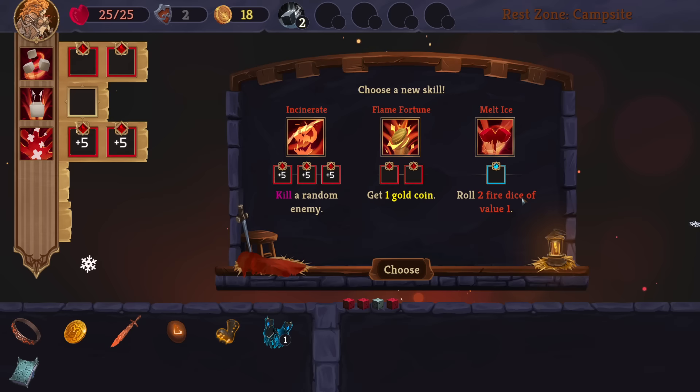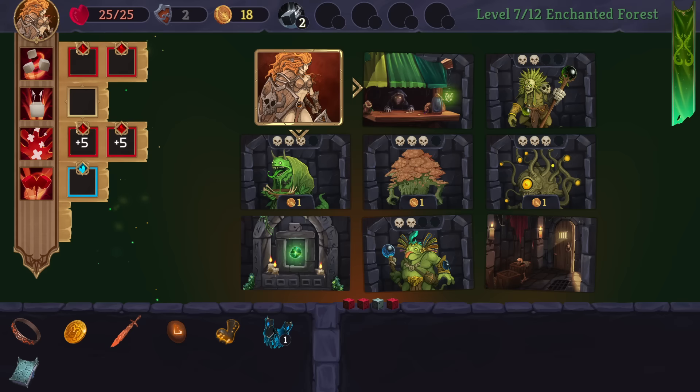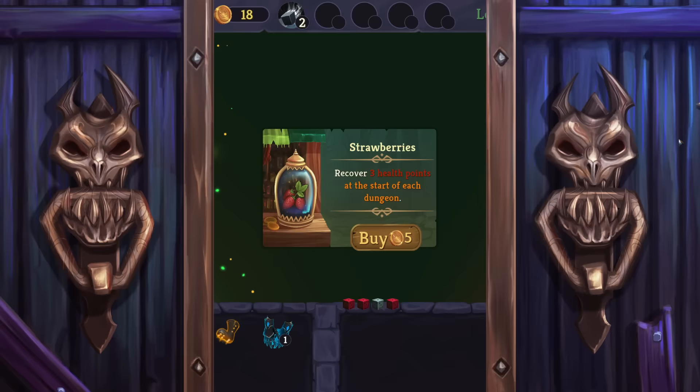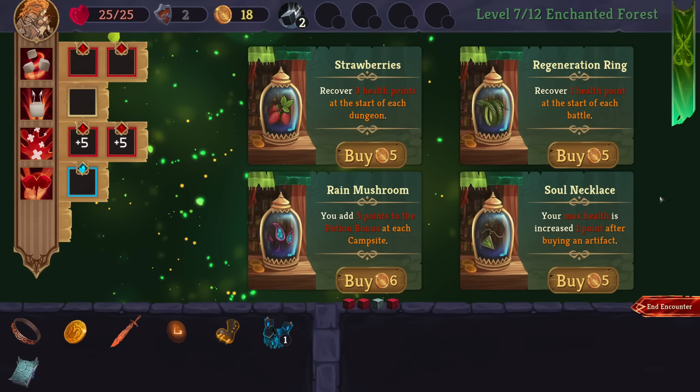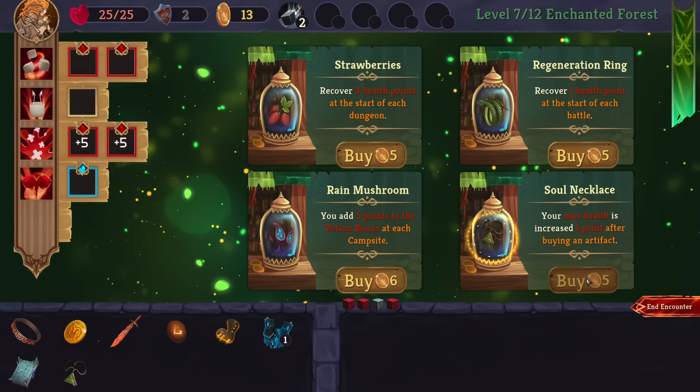Kill a random enemy. Roll two fire dice of value one. That's fantastic for Wildfire Gambit. Get a coin is obviously good. I'm playing stall focused already. I have 18 bucks. So I don't really want to have to stall for the fighting as well. Max health increased by one point after buying an artifact. Five point potion bonus at the campsite. Each zone seems like it has its own unique kind of things to it.